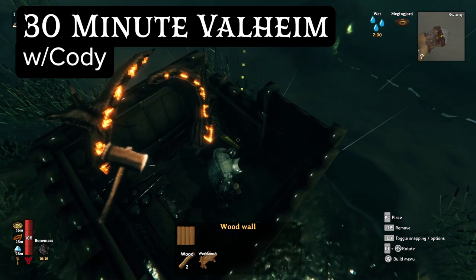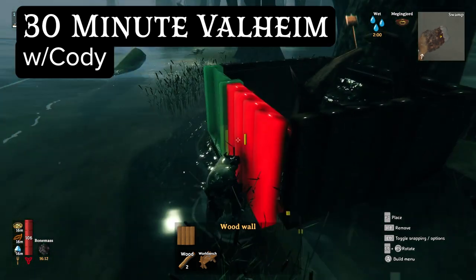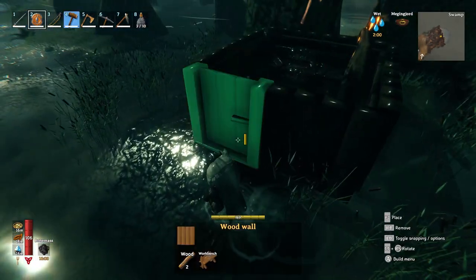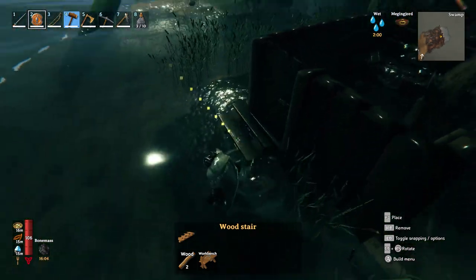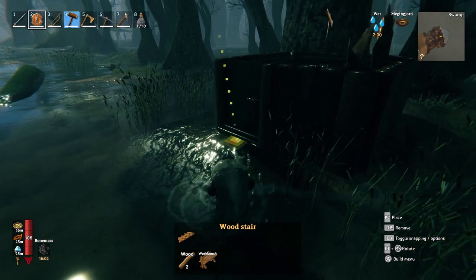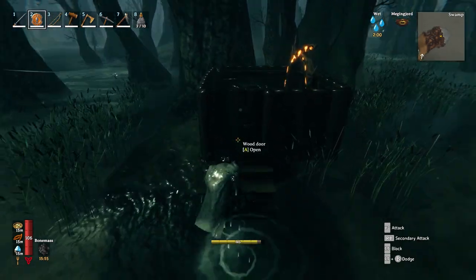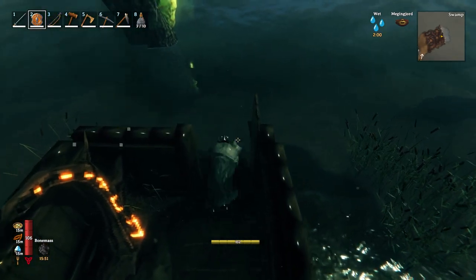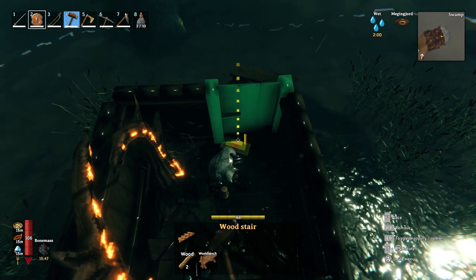Welcome back to 30-Minute Valheim with Cody. I'm putting a little shelter here in the swamp - get it into the water a little bit. Gotta jump up a little bit to get in here, you know. Put this one down on the ground here to get out.